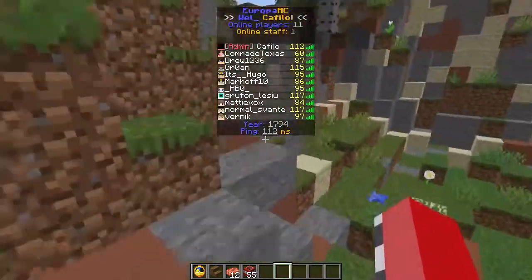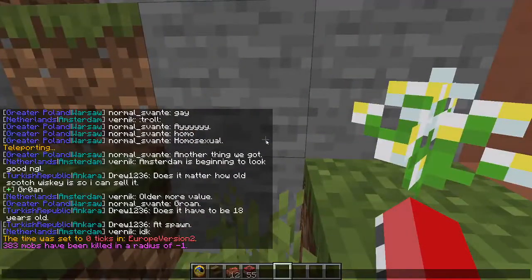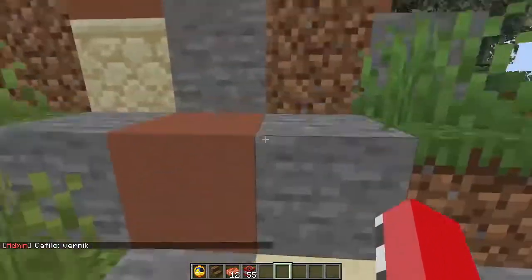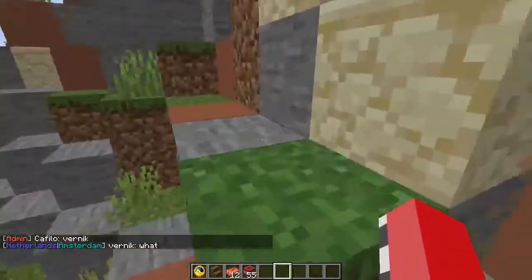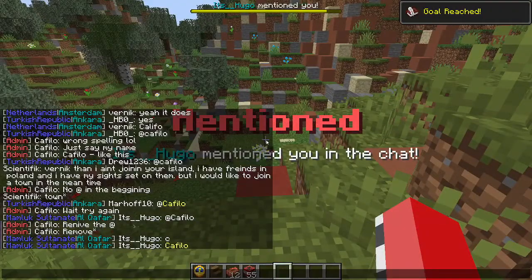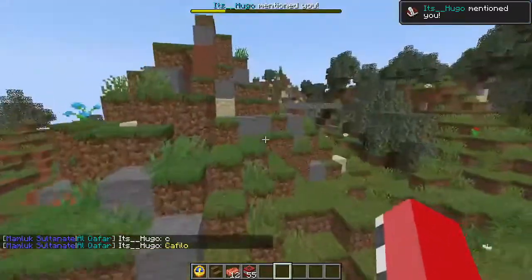The main feature is the mentioning feature. If you type someone's IGN in the chat — let's say I type this friendly guy's name — he'll get a ping which shows up. This is how it looks from a player perspective.